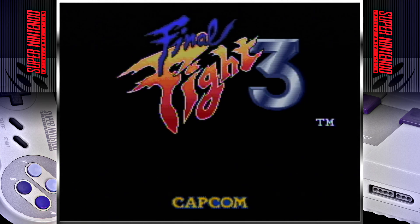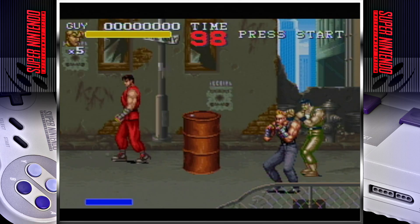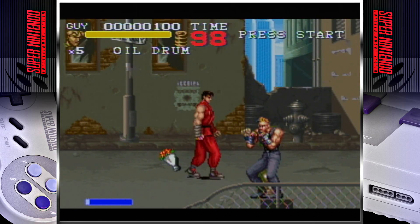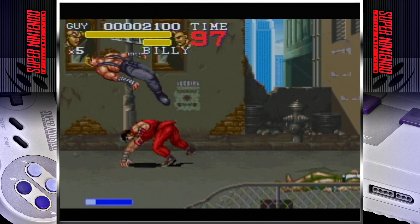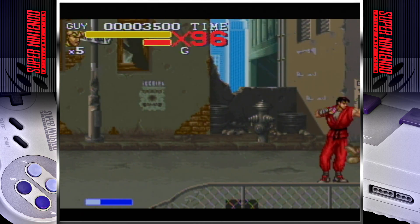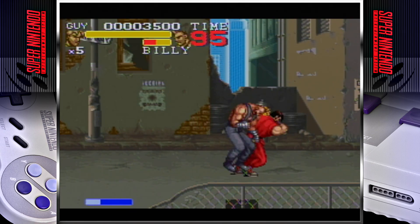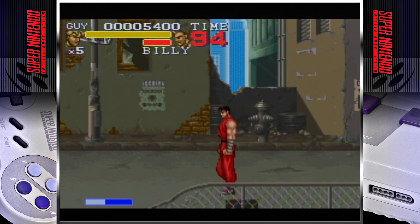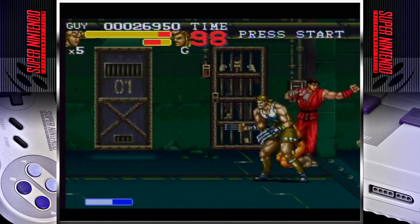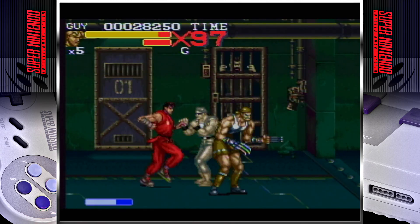Final Fight 2's success led to another sequel being produced, hitting store shelves in North America in 1996. This game was again only available for the Super Nintendo Entertainment System when it released, and again, this game is very similar to its predecessor. In this game, you can choose between four different characters. Again, you can play along with a second player, but if you don't have any friends, the computer will play along with you if you select it to. Again, each character has their own unique set of fighting styles, so it will again change how you play the game based on which character you select.